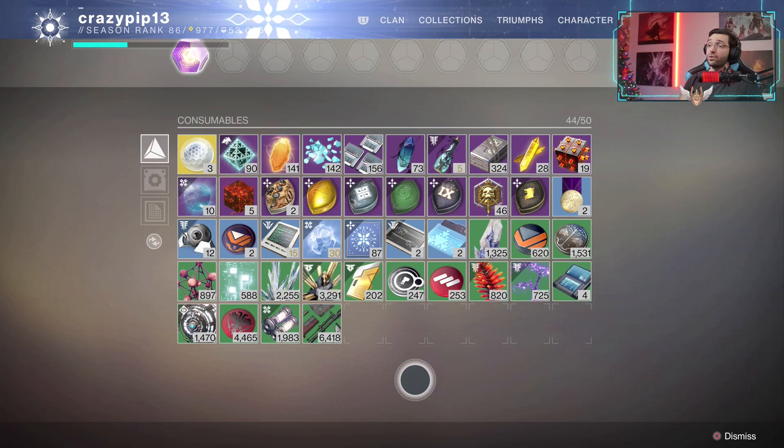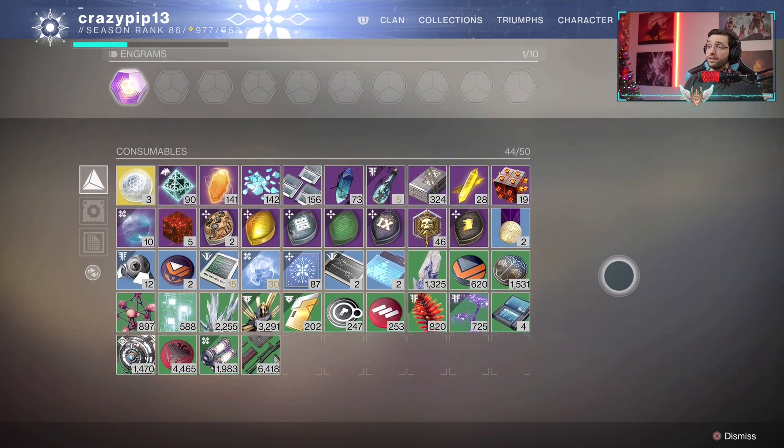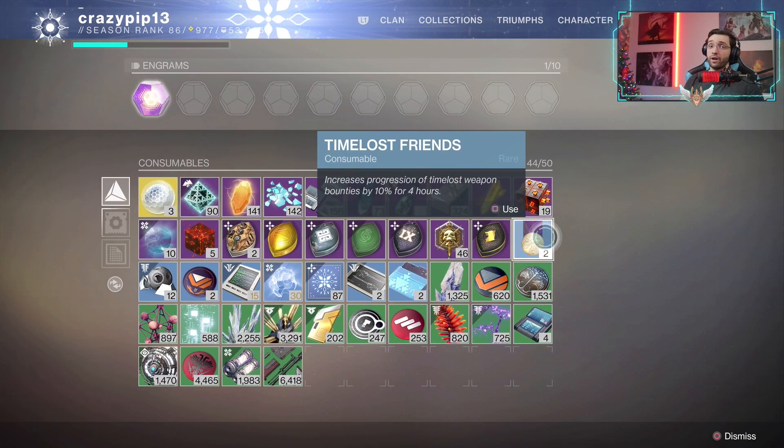Also keep in mind there is one more thing that increases your progression on these bounties — it is this consumable right here that I usually pick up in the tower from the obelisks. As you can see, it increases progression of time lost weapon bounties by 10% for 4 hours.